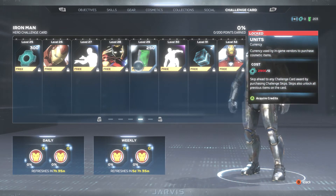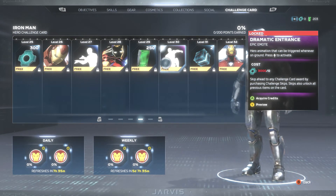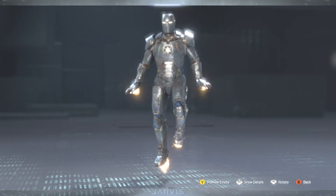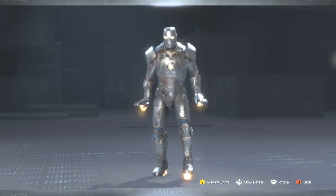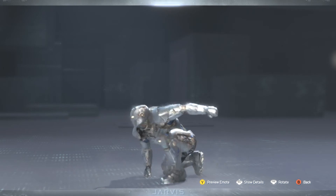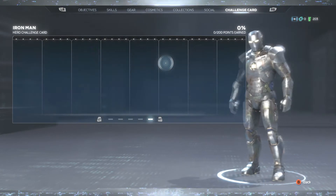At level 29, we have some more units. And at level 30, we have the Dramatic Entrance — I can already tell what this is going to be. Bam! That's what I like to see. Let's go ahead and do that again, spin that around. Epic. That is an epic emote. Digging that for Iron Man.